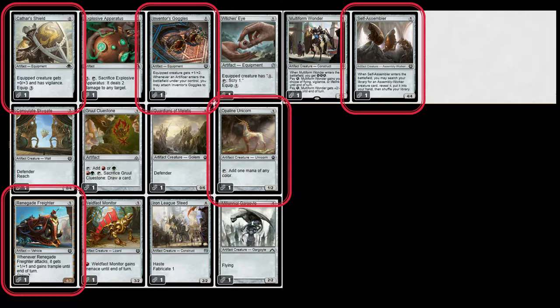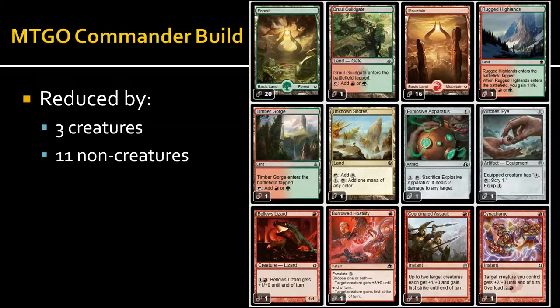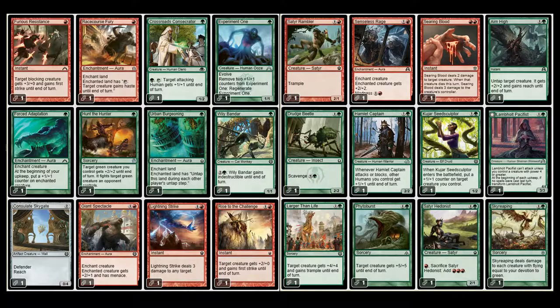I got rid of Inventor's Goggles — I'm not an artificer — and I'm not an Assembly-Worker, so that's out. I don't really need super heavy mana fixing so I got rid of Opaline Unicorn. I also got rid of Renegade Freighter. That's pretty much it: three creatures and eleven non-creatures cut. This is what the deck looks like fully built. I don't have a lot of dual lands online and I'm doing that almost on purpose — these are really basic land builds.